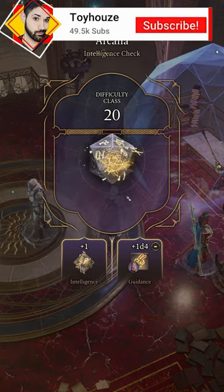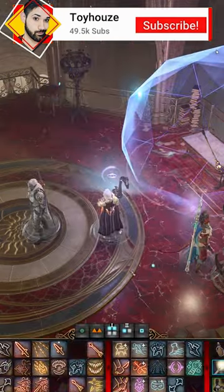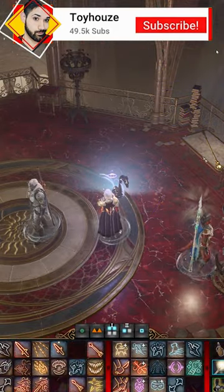In order to flip the lever, though, you'll need to pass a DC 20 Arcana check, one for each item. But if you can, these amazing items can be yours.